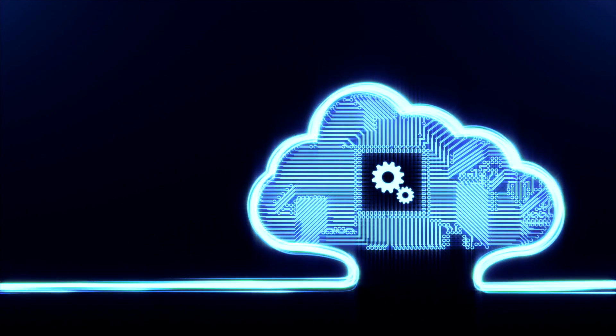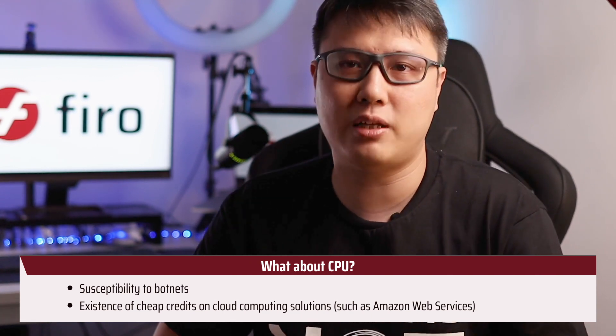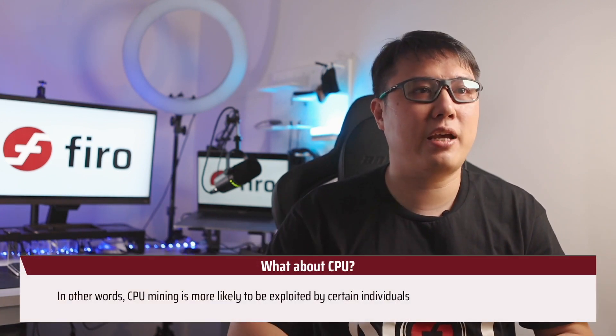We also noticed early on that cloud computing solutions like AWS allow people to spin up cheap instances. The incentives are distorted because large amounts of cheap credits are available below market price — for example, signing up can give you ten or twenty thousand dollars in AWS credits. These credits can be used to mine cryptocurrency at very low cost if undetected. So CPU mining, while fair in theory, gives many people access to large amounts of CPU power they aren't truly paying for.